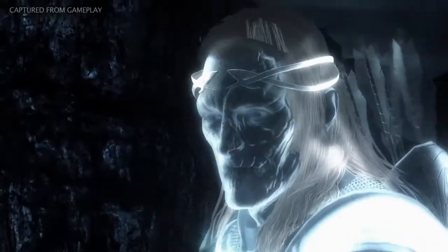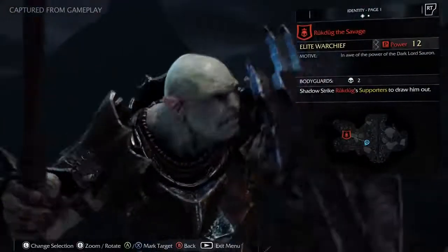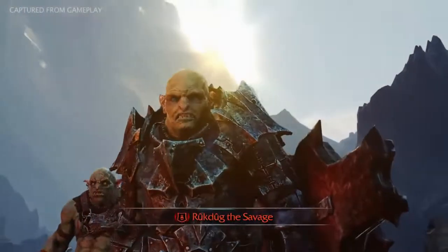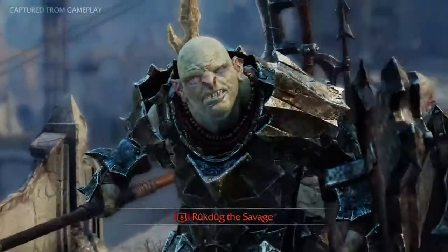Finding an epic rune requires Talion to dominate a captain and have him deliver a death threat to his warchief. Hearing that Talion is after him and is promising a cruel death, the warchief surrounds himself with bodyguards for protection. "You want to fight? All he's got to do is ask."